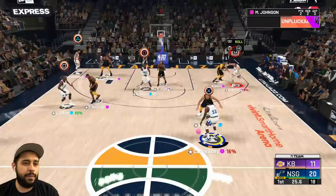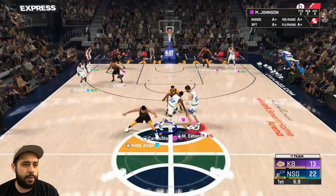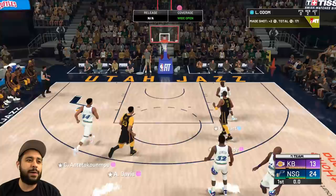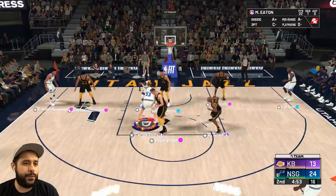He got me right there with Ray Allen. Mark Eaton right now is eating — I see what I did there. We're going down low again — what's up, AD? Anthony Davis does not want to guard me and does not want to play defense at all. We got a few seconds to go — let me get one more pick and roll. Give it to Mark Eaton down low, pump fake, got him in the air! This Mark Eaton is a god — 22 points in the first quarter! This Galaxy Opal Mark Eaton, my goodness — he is out here eating.